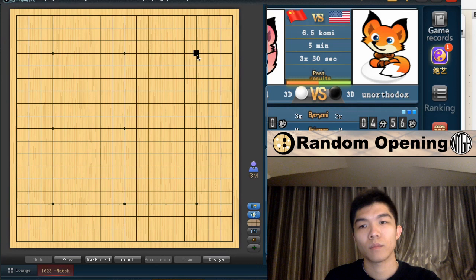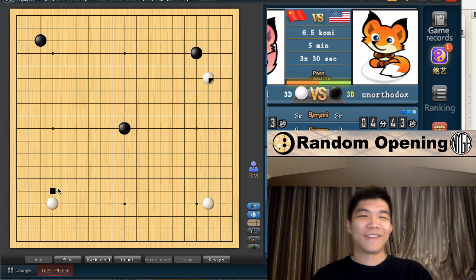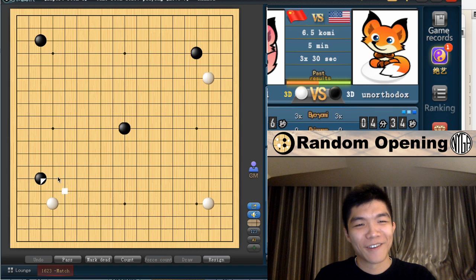Alright, here we go. We have our opponent. For this opening I don't think it matters that much — if every time I wait until I get the cross corner it's gonna take a while, so let's just do it this way. I'm actually really excited. Should I pincer or just... you know what, I want tenuki. I want to approach this and kind of get a triangle going. Now I have no idea what I'm doing — this is gonna be really interesting.